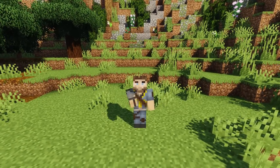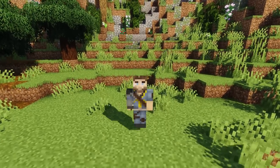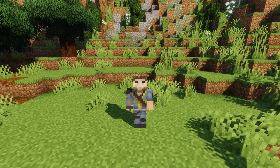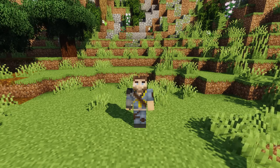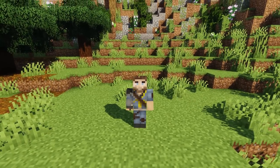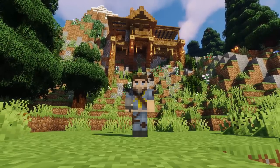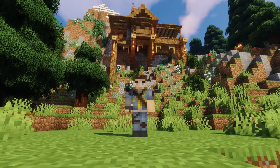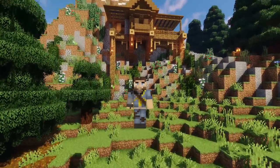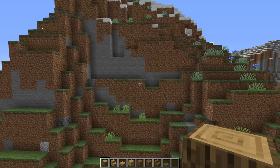Hello everybody and welcome back to another Minecraft video, this is Mythical Sausage. We're back doing another tutorial and today we're doing a build that's been requested quite a bit - a cliffside house. I made a pretty cool cliffside starter house perfect for Minecraft survival, it's right above my head. I also customized the mountain terrain - let's jump up and take a quick peek. We're going to be building that right now, let's get this cliff house started.